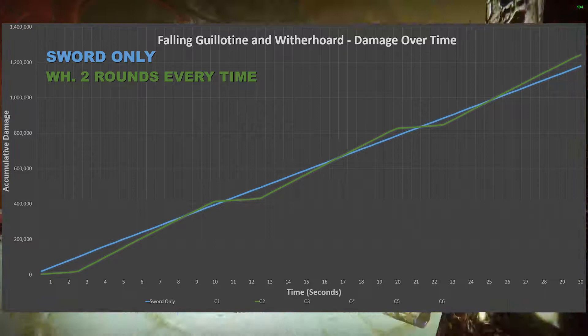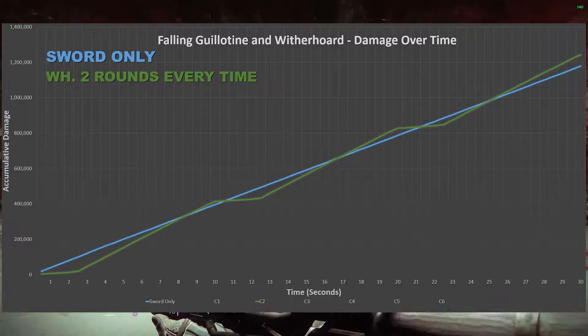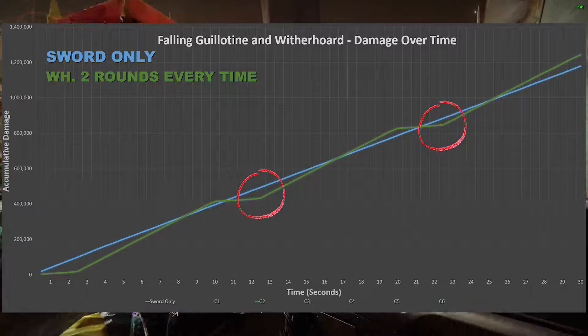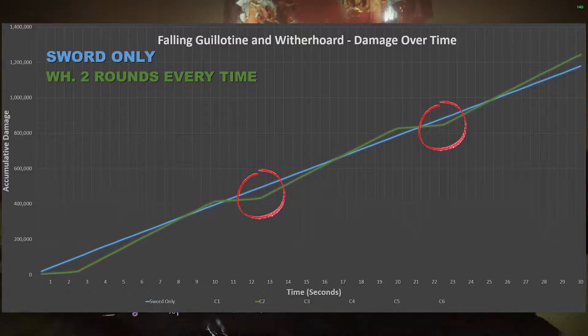Over 30 seconds it does more damage than the sword alone, but as you can clearly see on the graph, if the time period measured was over 12 to 15 seconds or around 22 to 24 seconds, it would actually be less effective than the sword alone — making it the worst performing in the test. This backs up the point that when using Witherhorde you're losing out on huge damage you could be doing with the sword. And with a god roll Falling Guillotine with boss spec, it would have to play catch-up even more.